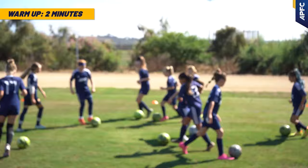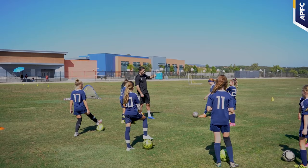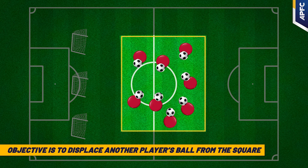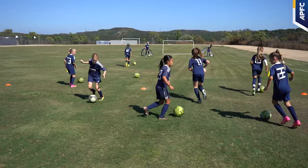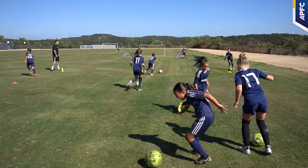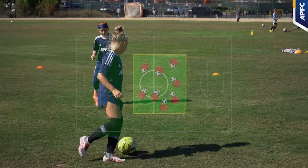On this field, you'll observe players engaged in a focused activity. They skillfully dribble the ball, demonstrating keen spatial awareness to prevent collisions with their teammates. In our first drill, we utilize a square formation where each player is equipped with a ball. The primary objective is to displace another player's ball from the square. Players remain constantly vigilant of their surroundings, ready to capitalize on any opportunity to dispossess a peer.